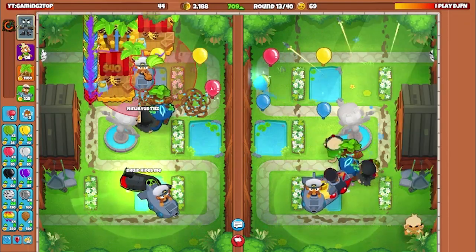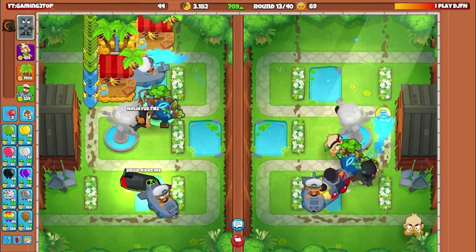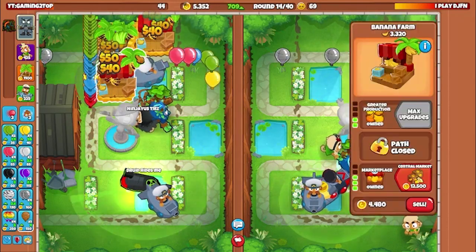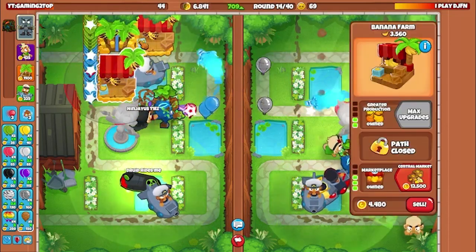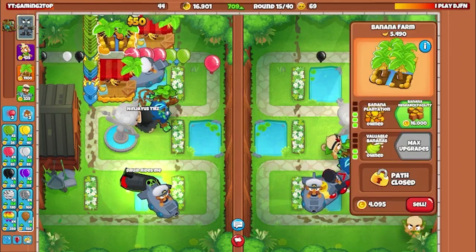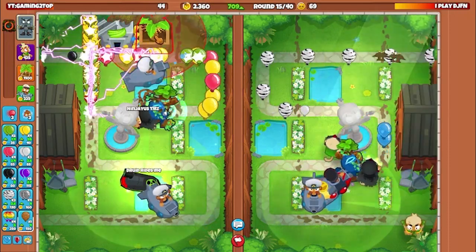We have two marketplaces, one plantation, and 700 eco going into round 13 — this is just insane, this is the power of greed and relying on your micro. Honestly 700 eco is good enough for me. He is going druid sub, and whether he has ice or ninja he will probably be able to defend my rushes. I might be dead to third BAD or two BADs and DDTs round 30, so I don't eco and I go for my BRF round 15.